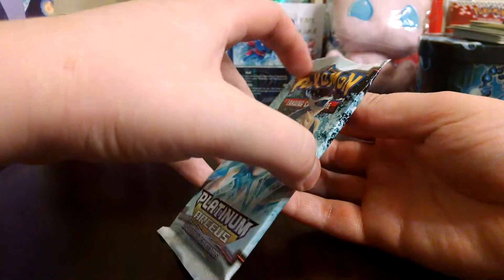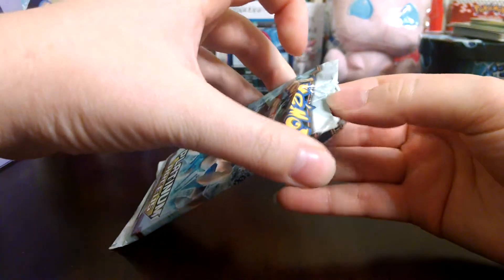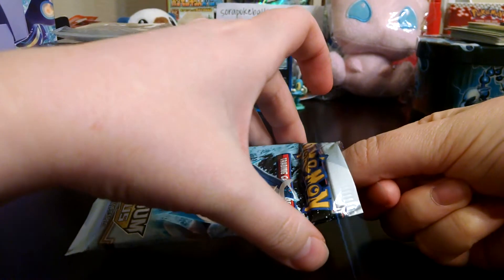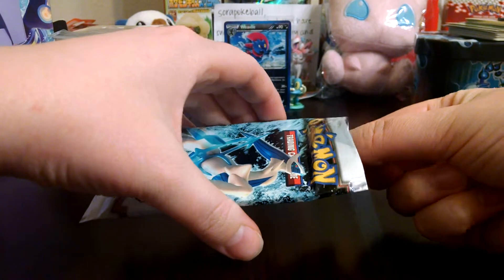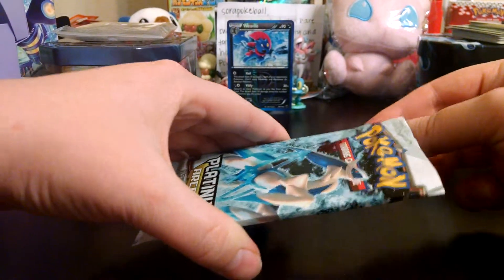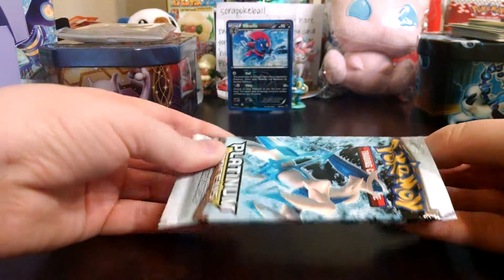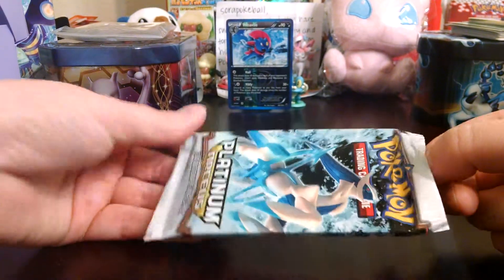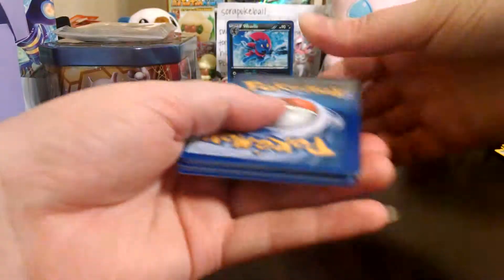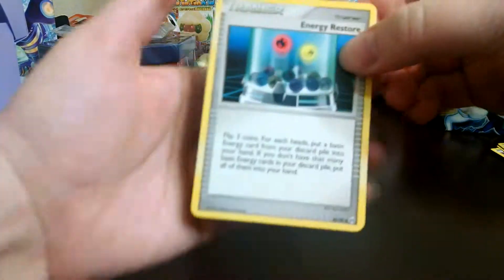Alright, Platinum Arceus. I don't even know what's in this set, but we're just really excited to open the old packs. I think Jarrah said there's no EXes or full arts — well, obviously, because it's old — but there might be. What cool hollows. I can't get it out — push from the bottom.